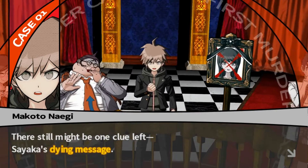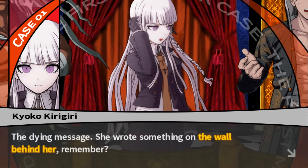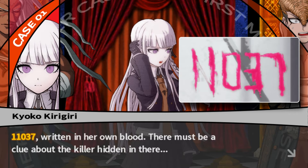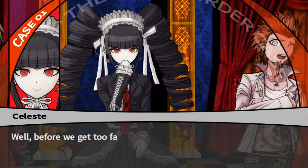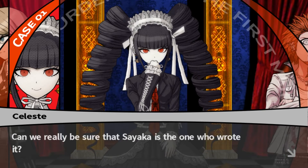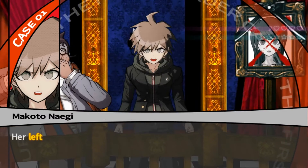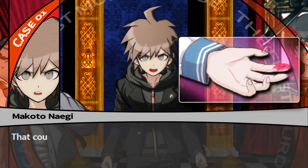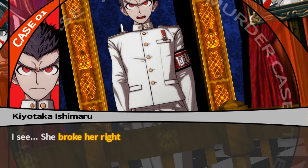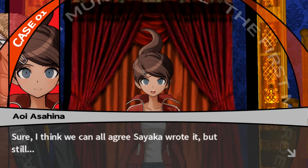Wait, does that mean it was Leon that did it? She wrote something on the wall behind her — remember? 1, 1, 0, 3, 7 — written in her own blood. There must be a clue about the killer hidden in there. Can we really be sure Sayaka is the one who wrote it? If Sayaka wrote it, I can prove it: her left index finger. That could only be because she used that finger to write the message in her own blood as she was dying. Her right wrist was broken during the fight, so she'd have to use her left hand to write. Yes, I think we can all agree Sayaka wrote it.